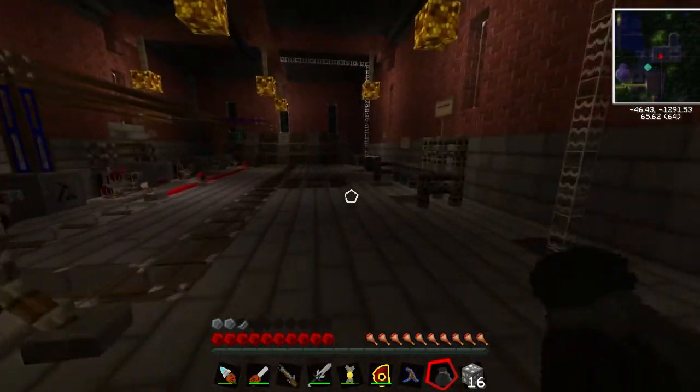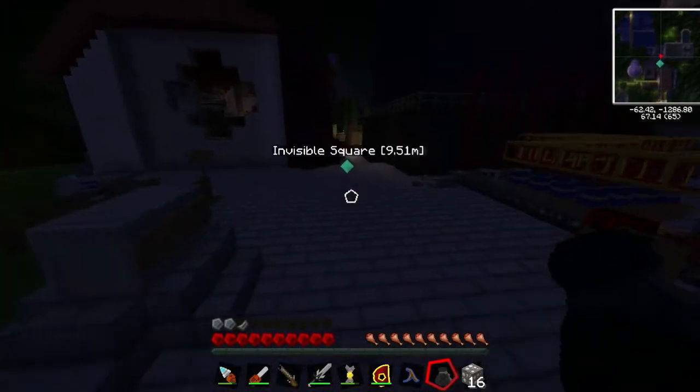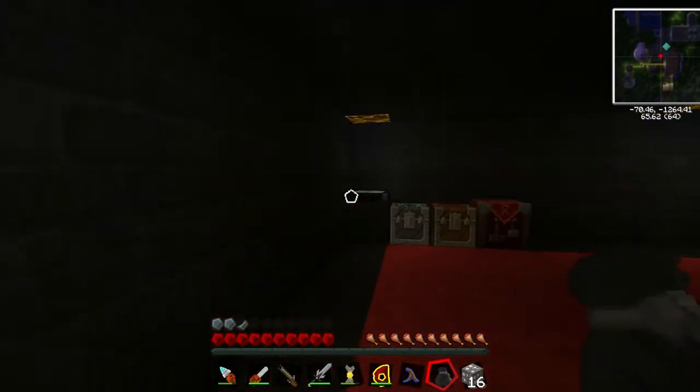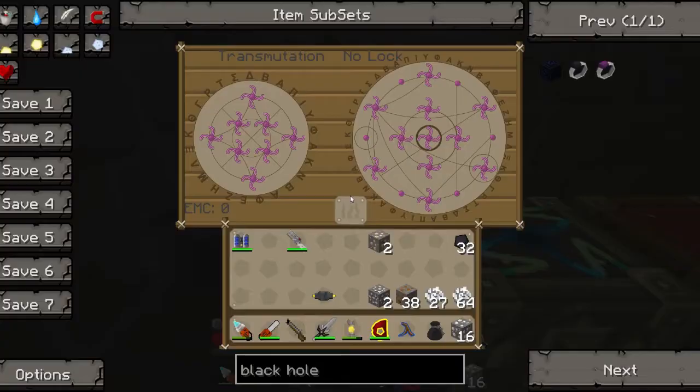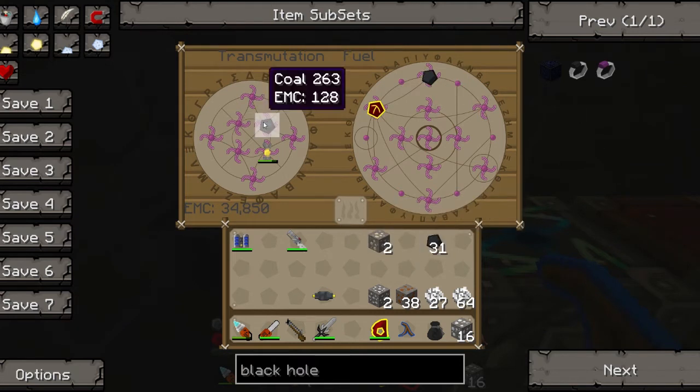23 bottles of beer on the wall... I wonder if I can show you another function of the transmutation table thingy. If I remembered this right — if I pop the Kleinstar in there, and then perhaps the coal, there we go. He's learnt coal now. Although in fact I could make Mobius fuel, which would be better. Moves about though, which is rather annoying. There we go. You see, it's taken out of the Kleinstar, which is pretty cool I think. I can just make some more coal.